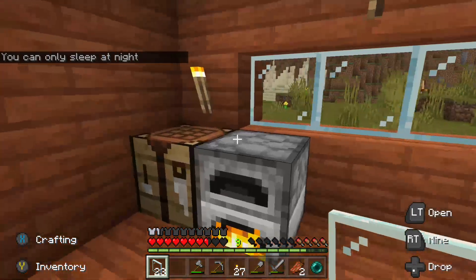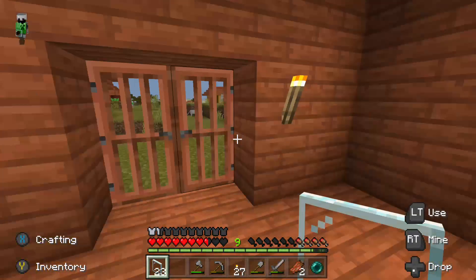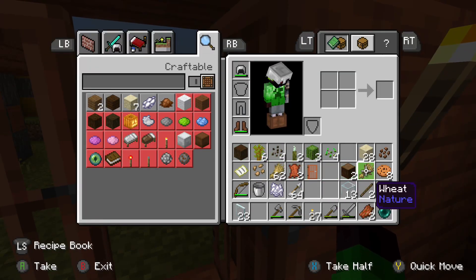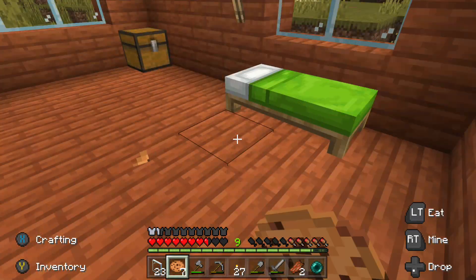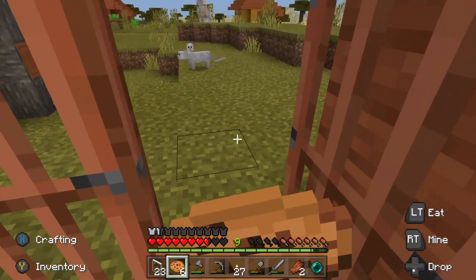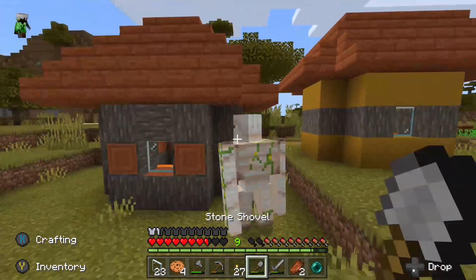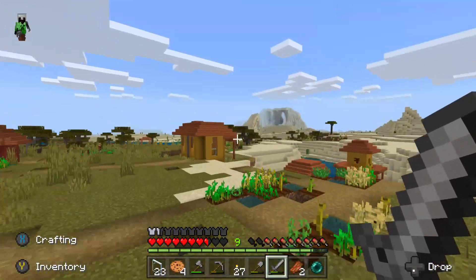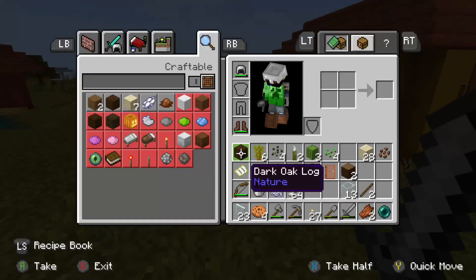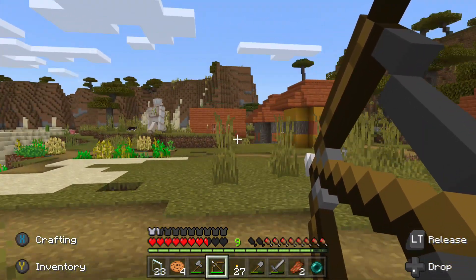I'm gonna put some stuff in the chest. I don't need glass smelting anymore. Smelt some iron for me. I have cookies — these cookies are actually quite filling, they're like melons. I'm still thinking if I should take on the golem. I could take him on from a full distance. Should I fire or not — no, I'm not.